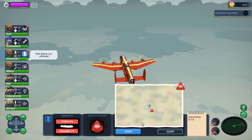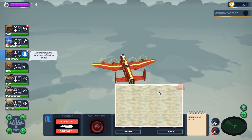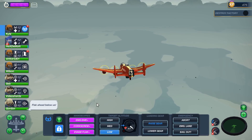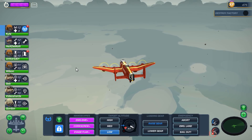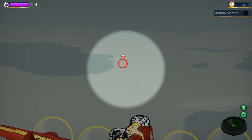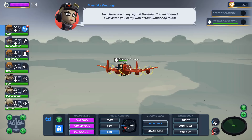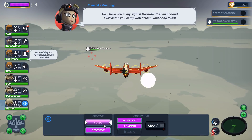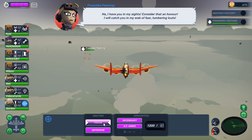Flak below our altitude — that's fine. We'll have to go to low altitude, unfortunately, despite the flak around here. It's not going to be very fun. Look at that — Hex Demon immediately got back to normal temperature. Enemy fighters — that must be it. Yeah, there we go. Ace! Anything else on the radar? No, just that one. I have you in my sights, because this is an honor. I will catch you in my web of fear, lumbering louts. Ow — flak, flak, flak.